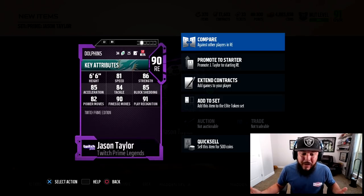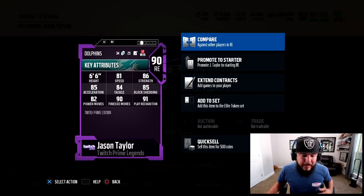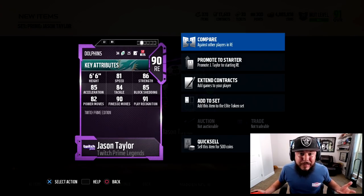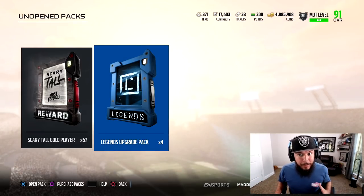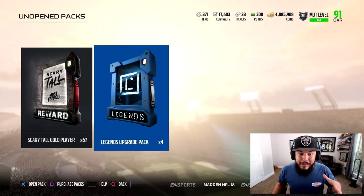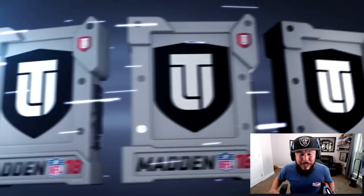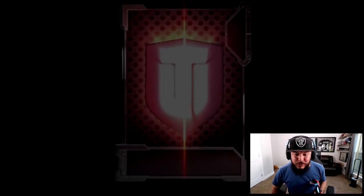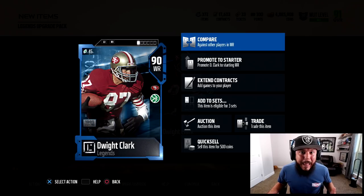I love defensive linemen, especially when they're free. 90 overall read-and-react Twitch Prime Jason Taylor — 81 speed, 86 strength, 85 block shedding, 91 play recognition, 82 power move, 85 acceleration. Not a bad card for being free. Now opening four legend upgrade packs — it costs a little bit of coins, but I'm hearing on Twitter these are really really good.